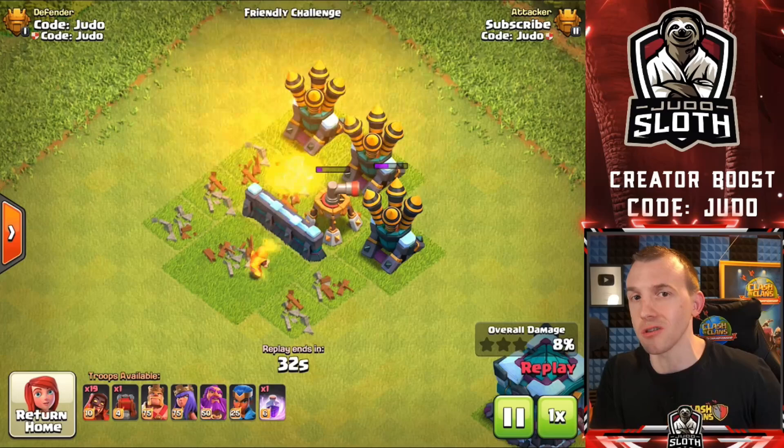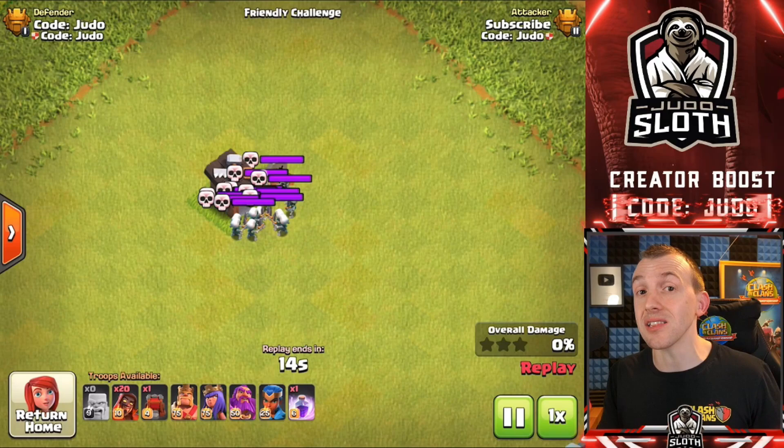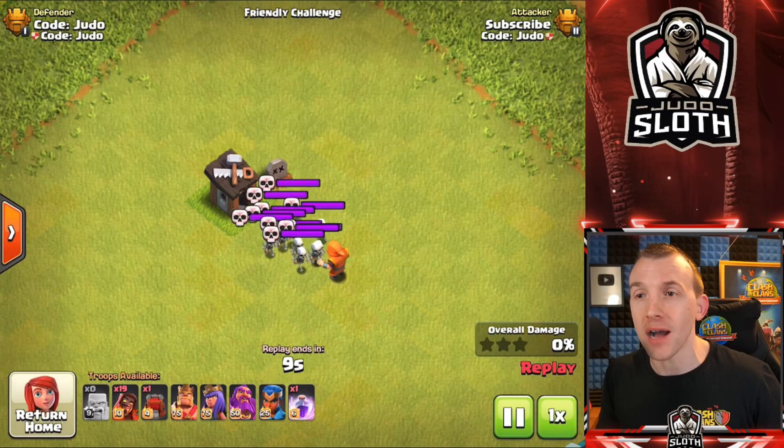It is all to do with defending Clan Castle troops and skeletons. There are 5 skeletons in a maxed skeleton trap, so I put 2 of them here — the wizard should be able to one-shot all 10 of them, because it can bounce 10 times.